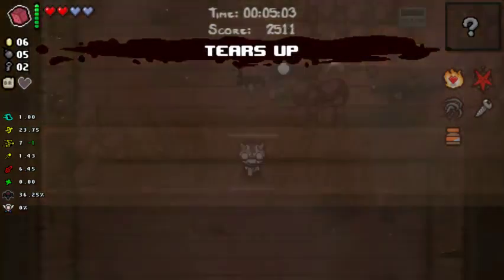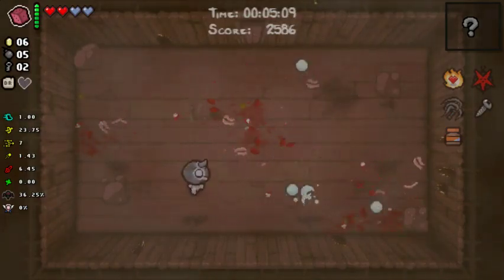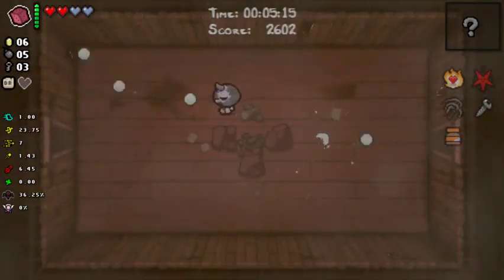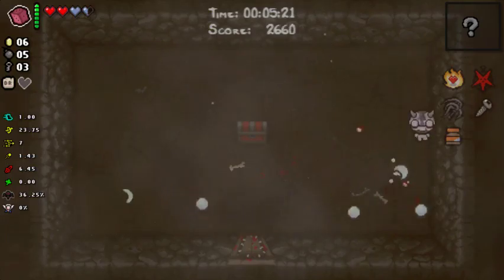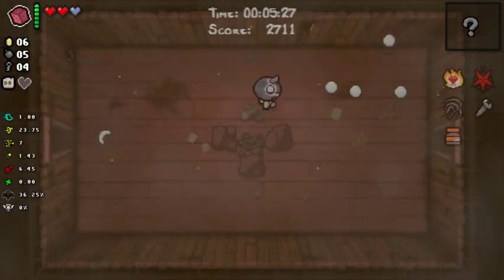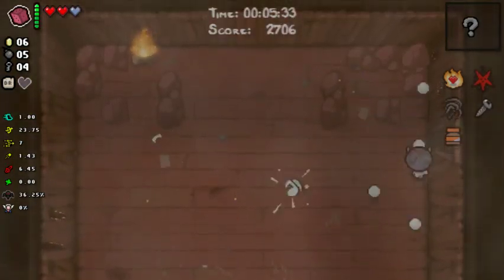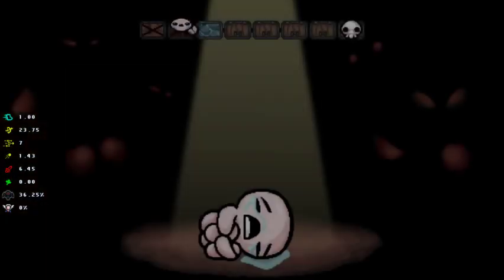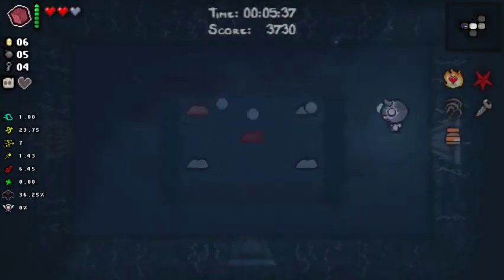Random pill is Tears Up. Tears Up — decent random pill. So our tear size is slightly better than it was. Let's have a look in here. We got a chest, got a key out of it. A key for a soul heart — not really the best outcome, but it's not horrible. Just gonna see if we can get some more health on the next floor.